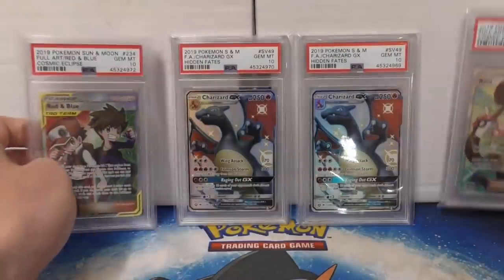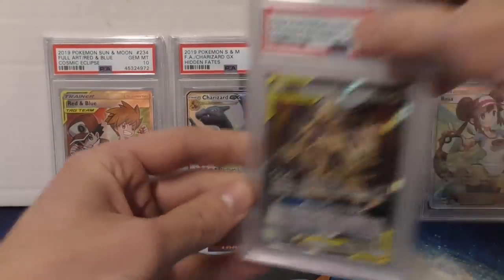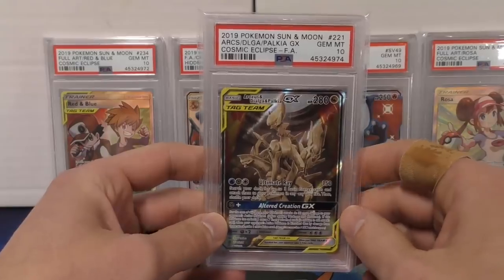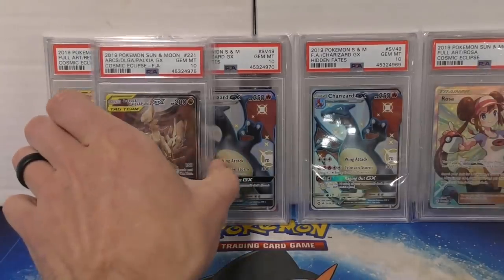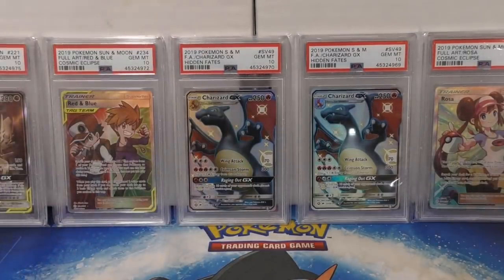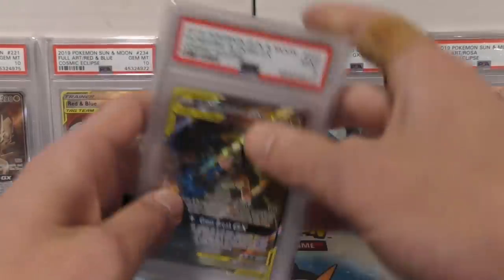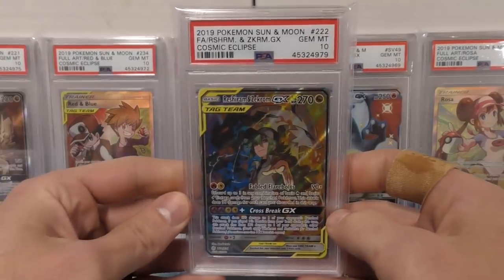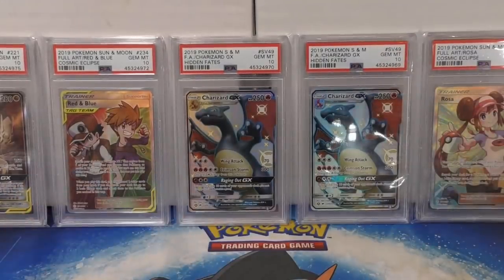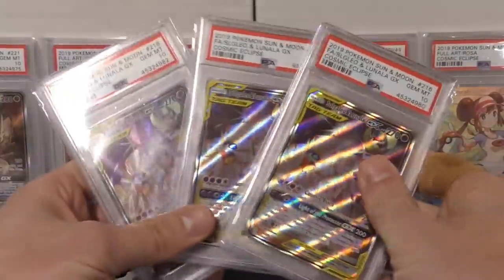Now going into some Cosmic Eclipse — got Rosa at a 10, Red and Blue with a 10. I really like this Arceus, Dialga and Palkia GX full art — went two for three on the tens, so I submitted four and went three for four, not too bad. The Reshiram and Zekrom GX I like as well — got two nines on those. I think I submitted three and we have a 10 on that one. Sol Galeo and Lunala — submitted three and went two for three.